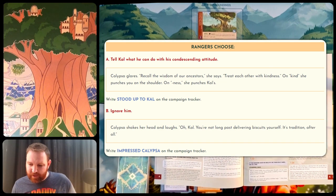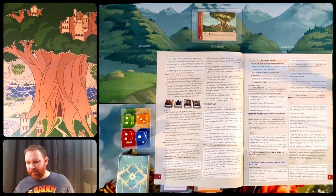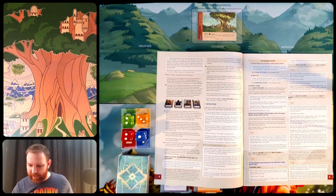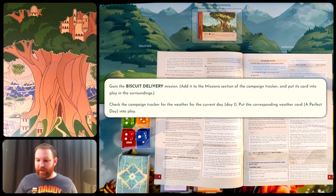Calypso shakes her head and laughs: 'Oh Cal, you're not long past delivering biscuits yourself. It's tradition after all, right?' I get 'Impressed Calypso' on the campaign tracker — I don't have a campaign tracker printed right now, but I'll add that on later. And we'll continue reading: gain the biscuit delivery mission, add it to the mission section of the campaign tracker, and put its card into play in the surroundings.